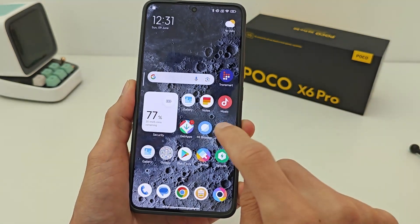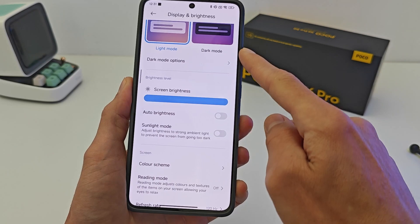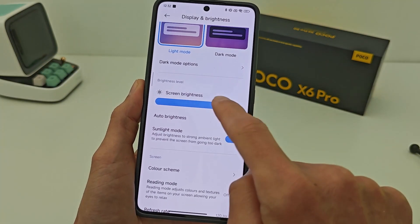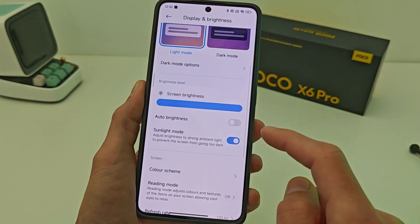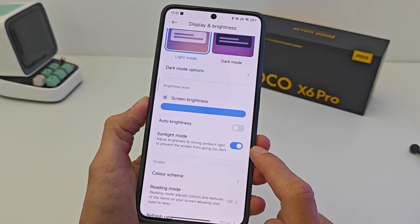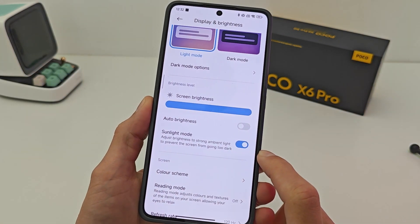The first new feature in this update: go to Display and Brightness — there is a new Sunlight Mode added, which activates maximum brightness. In the old update, this function did not exist. This is demonstrated on the Poco X6 Pro 5G.